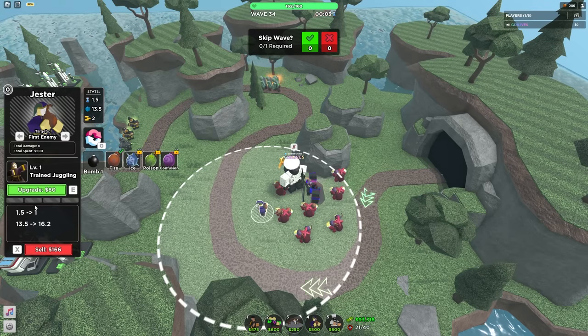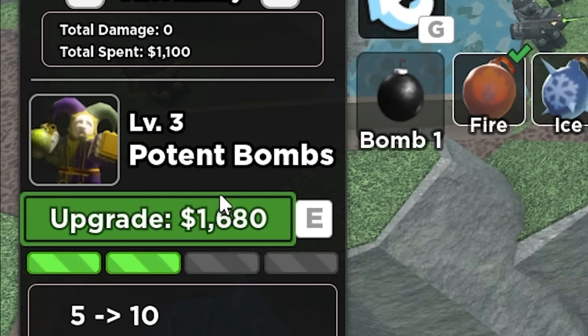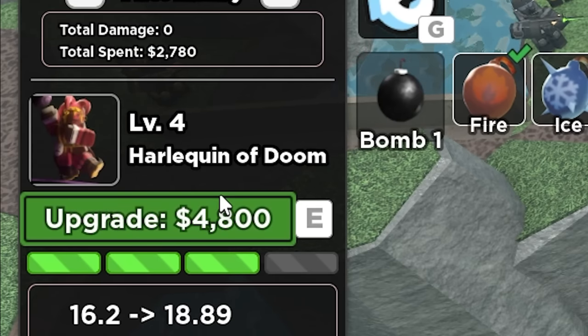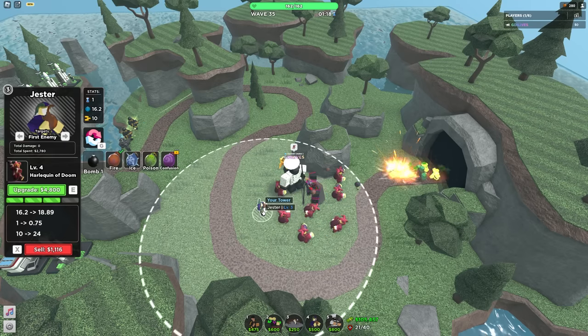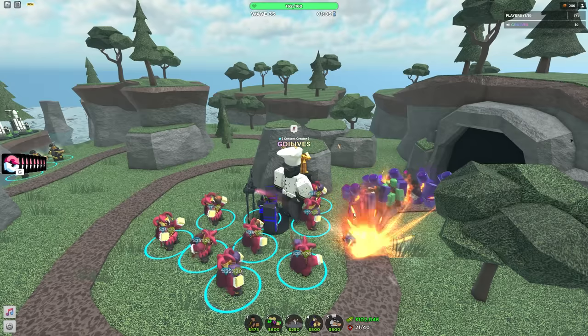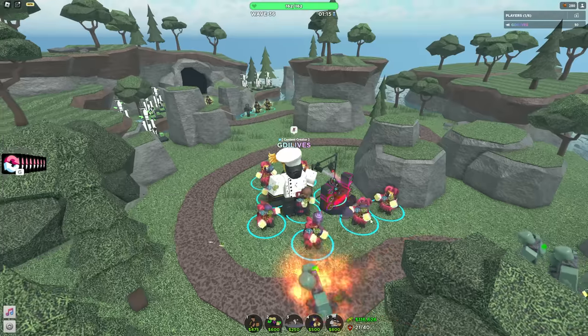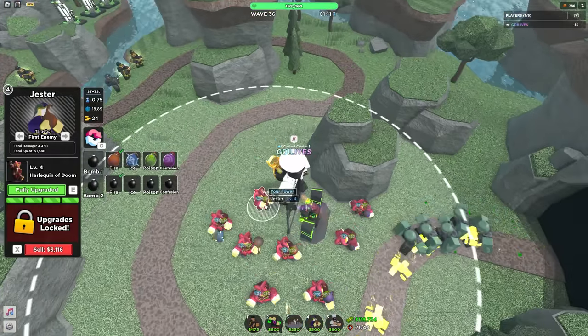Back to fire. I just did six damage with that bomb. This tower doesn't seem that good - the confusion thing is nice but doesn't work all the time. Another issue is that the tower doesn't tell you what it does - it just says 'cold humor,' 'potent bombs,' and 'harlequin of doom,' with no icons telling you what's going on. The ice bomb doesn't do much. I'm not too impressed with this Jester - I think it should be buffed.